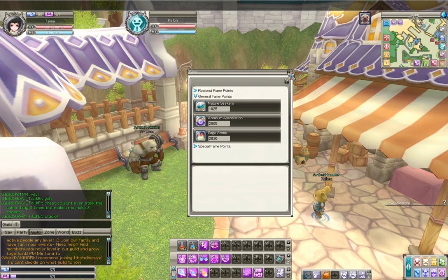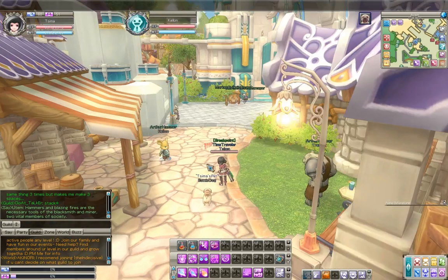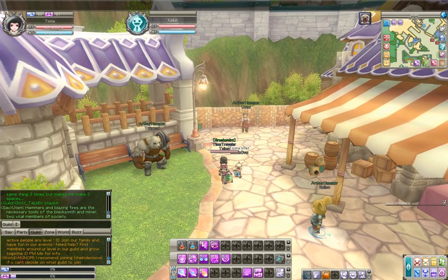So that set I showed you — the Rainbow Onyx set — once you calculate in the fame materials and the price of the actual item itself, it's like 3,000 gold. Fame items are expensive, and they just get worse the higher up you go. But some of them are very, very useful.